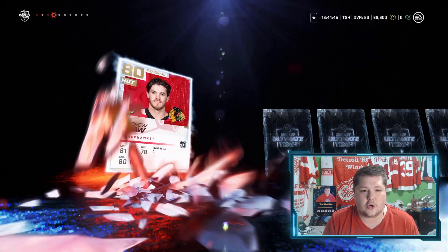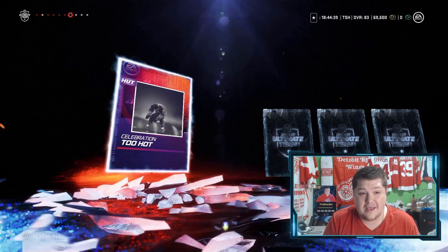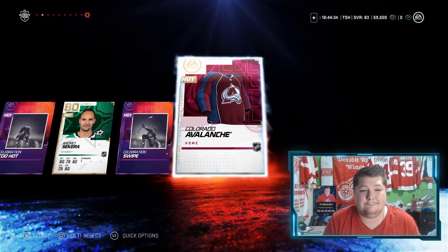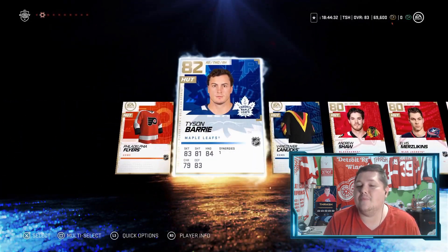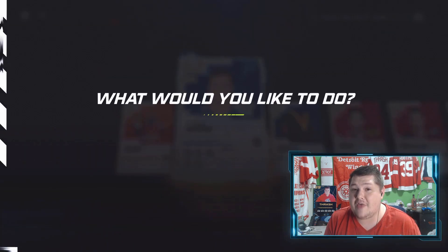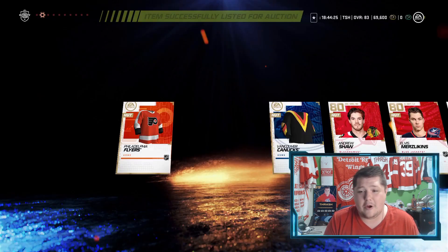Another Canucks jersey. We got Andrew Shaw. Olofsson. Come on, give me something big — oh, Sekera. Anything else? That one was tough. Quixel is $4,000. I might get a couple extra little bits for Tyson Barry, but at the end of the day this one didn't work out for me.